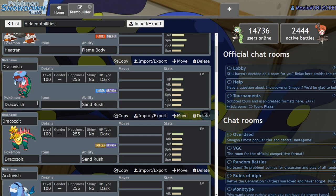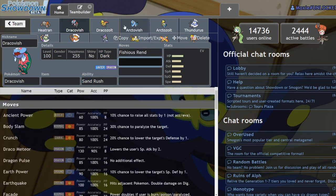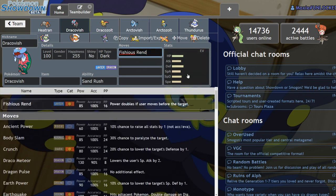Dracovish and Dracozolt were both used pretty consistently. The Dracos were very good because they had Strong Jaw with Fishious Rend and Bolt Beak respectively, and Hustle also on Dracozolt. Fishious Rend doubled in power because Dracovish was typically Choice Scarf and would go first — it would get a 50% boost from STAB, a 50% boost from Strong Jaw, and that was a devastating move. It was very easy to one-shot many things in the game.